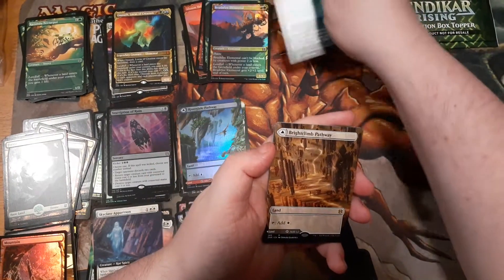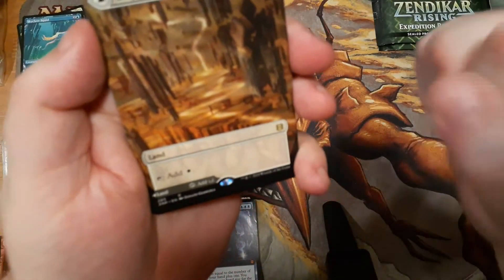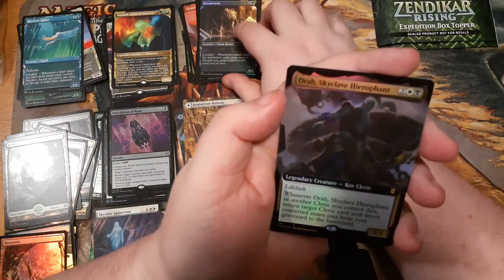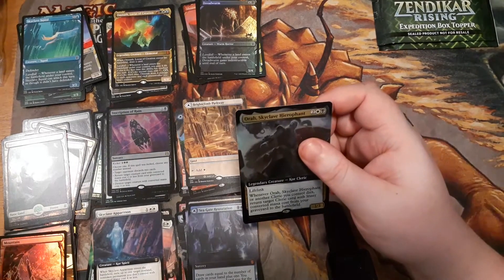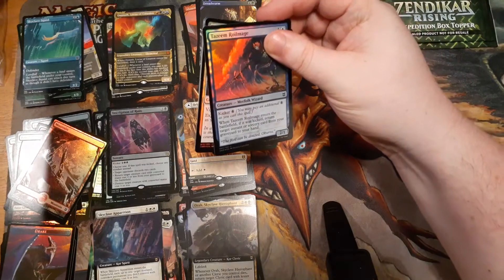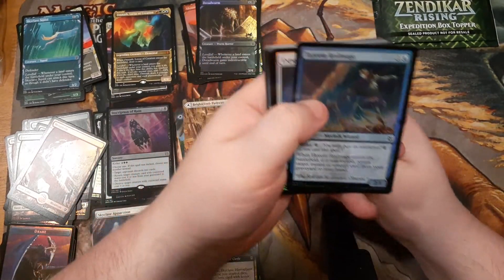Showcase cards, and a borderless double face land — black and white. I definitely play black and white, so that makes me happy — I'm gonna put this in a deck pronto. Foil extended art aura — if you're thinking about building a cleric deck, this is your card. It's like Kamigawa's spirit tribal with Soul Shift, except you put it on the battlefield. And clerics might be a better tribe than spirits, at least in Kamigawa.